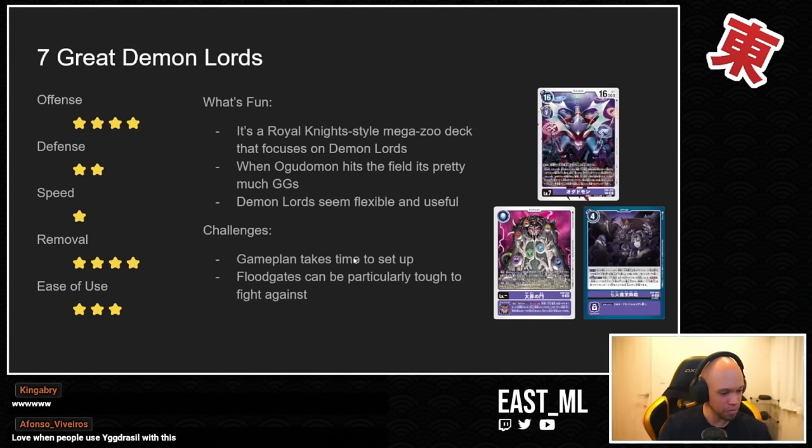Floodgates are particularly tough to fight against. An opponent dropping a Chikorimon or a Solarmon is like the worst thing that can happen. The deck does have some option cards — things like Pandemonium Flame, the two-cost purple option that can pop one of your Digimon and one of your opponent's Digimon of equal or lower level. Some decks also run Biting Crush, but that's such an expensive answer to a level three cost floodgate.